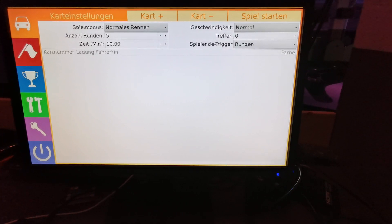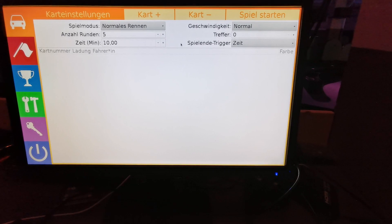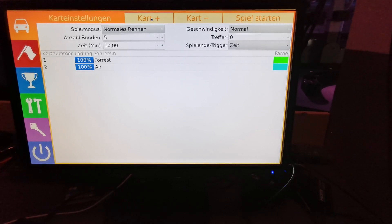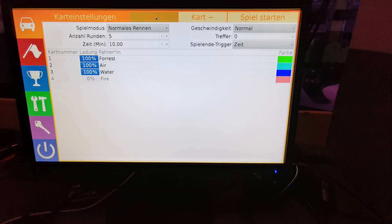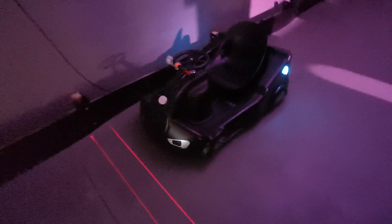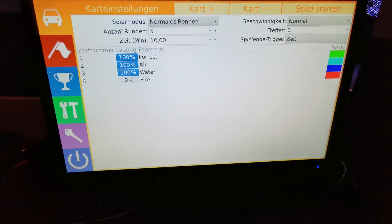I'll set it to rounds, so the game will end after five rounds. Or if I set it to time, it will last for 10 minutes. I will now add cards — you will hear the sound feedback from the cards and they will turn into their actual color. Before, they all were red. Now this one is green, this one is light blue called 'Air,' this one is water — dark blue — and this one is 'Fire,' which is red.